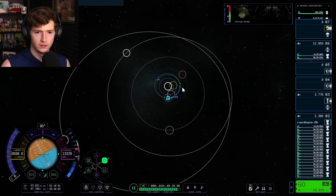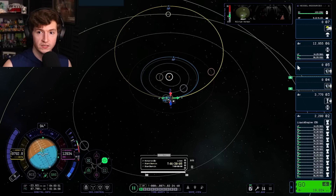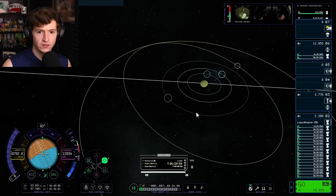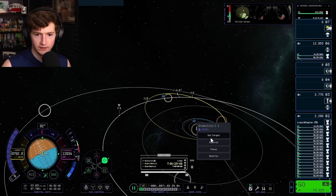What if I burn from here? Is Jool still my target? I'm trying to set target — not Bob, set Jool as target. I have to go into the menu and set it as target manually. Oh my God. Okay, now focus on the vessel.